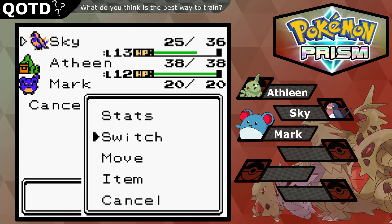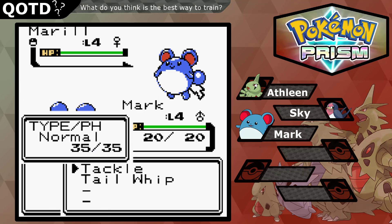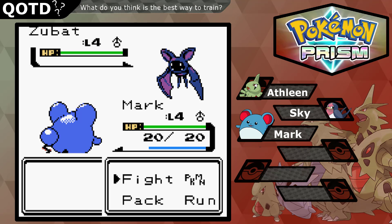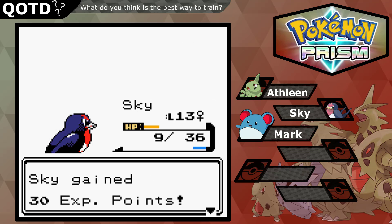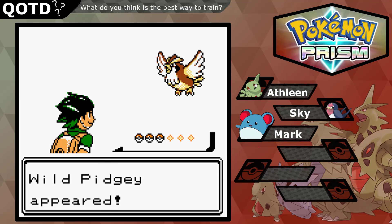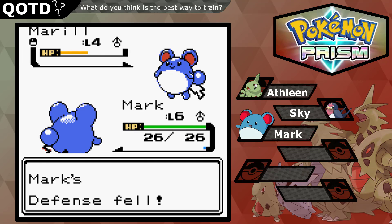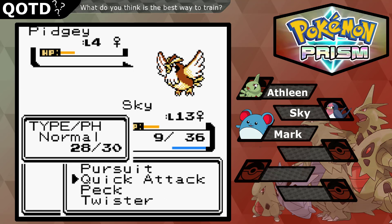Let's stop using Sky and switch to Mark, because we need to train Mark up as well. For the first couple battles we'll switch out to Sky to weaken them, then let Mark get the kill. Mark got to level five, then level six. I think now we might start to be able to do some damage. Not quite yet — let's go with Quick Attack.